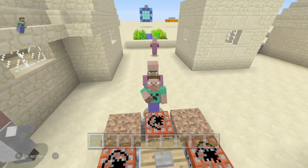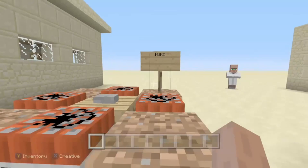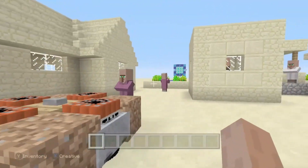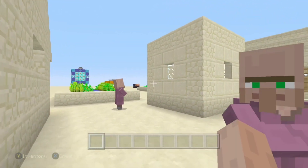What is up guys, mine sassin gaming here, and today we're looking at concepts for Minecraft. We're looking at a nuke, a fidget cube, a fidget spinner, and a rocket launcher.